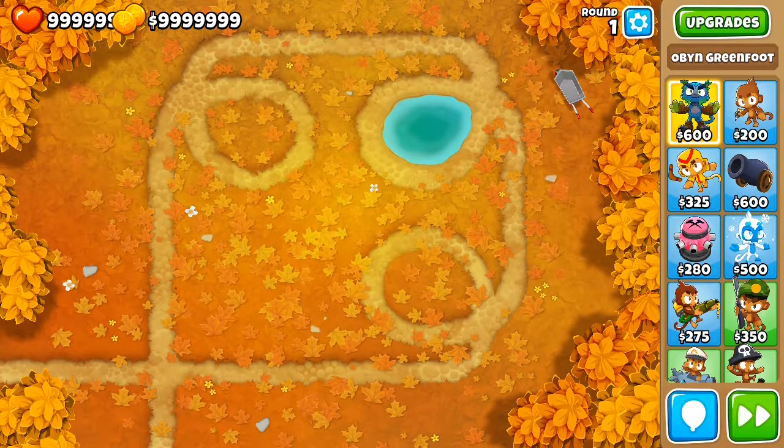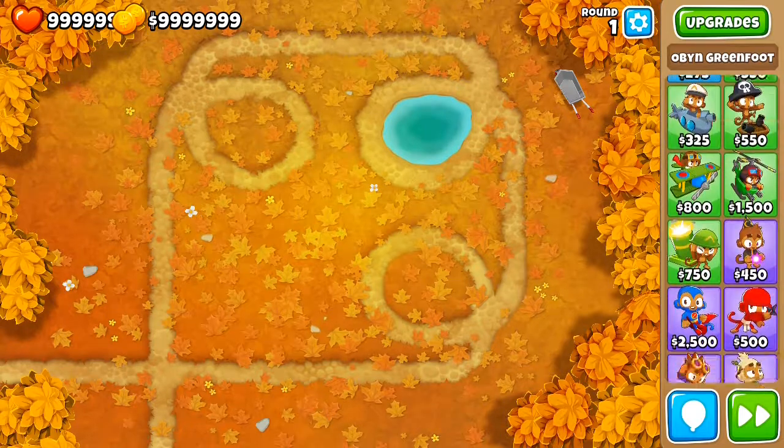Hi everyone, welcome back to another gameplay. Let's continue with BTD6, doing some general guides on the game. In this video I'm gonna cover all the different ways that the game offers to detect and pop camo bloons. Camos are a lot harder to pop than lead bloons because there are less towers and less upgrades overall that grant camo detection. I'm using no monkey knowledge and I'm not talking about monkey knowledge because there are extra ways to detect camo with it on — I'm leaving that out and just looking at the towers by themselves.